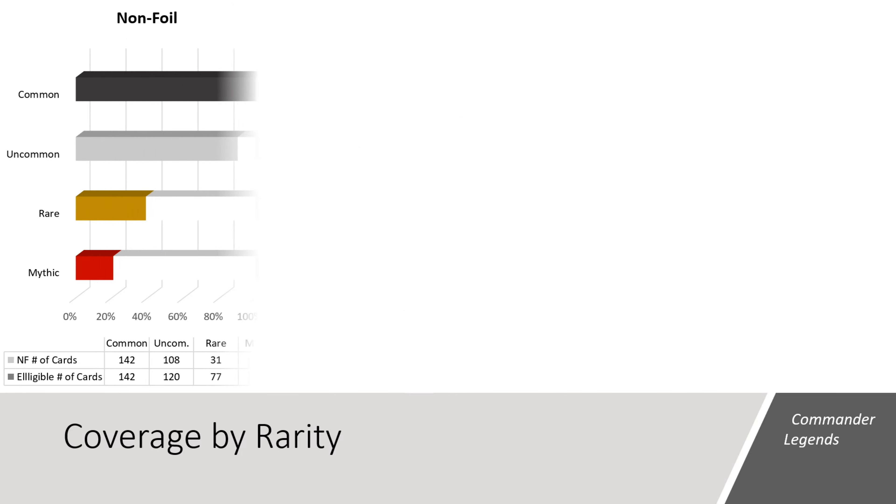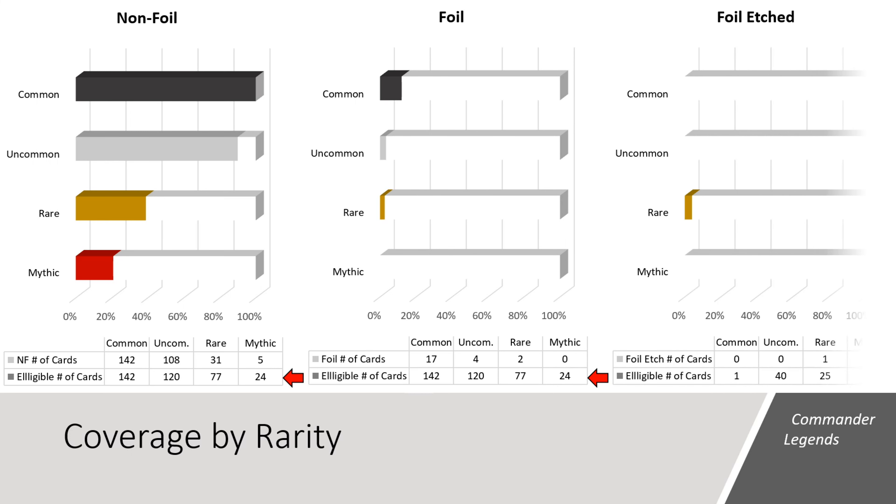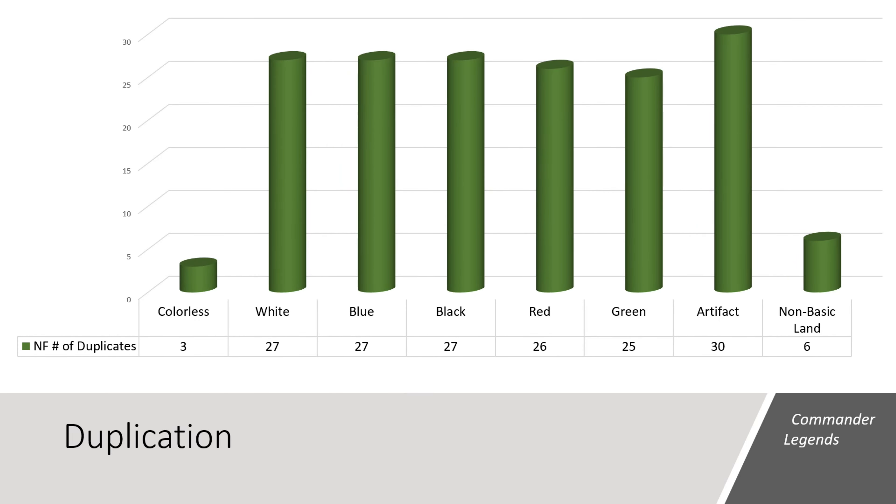Pivoting to coverage by rarity, in this draft booster box we had an opportunity to see 142 commons, 120 uncommons, 77 rares, and 24 mythics in the non-foil and foil space. In the non-foil space, we saw 100% of the commons, 90% of the uncommons, 40% of the rares, and 21% of the mythics. In the foil space, we saw 17 commons, 4 uncommons, 2 rares, and no mythics. In the foil etched space, we were eligible to see the Prismatic Piper along with 40 uncommons, 25 rares, and 35 mythics. This box only contained one foil etched card, which was the rare Yerlock of Scorch Thrash. Being a draft booster box, duplication is not only going to happen but should be expected — these packs are meant to be drafted and played. None of the foils were duplicated, but 171 of the 456 non-foils were repeats, giving this box a duplication percentage of 38%.